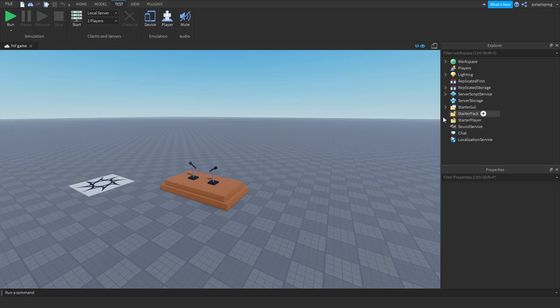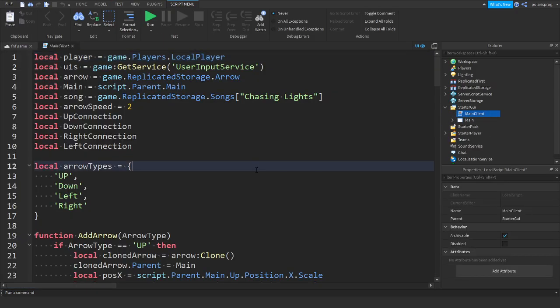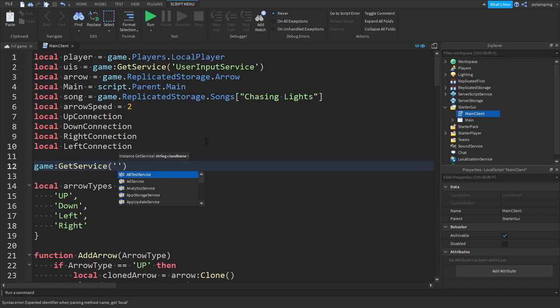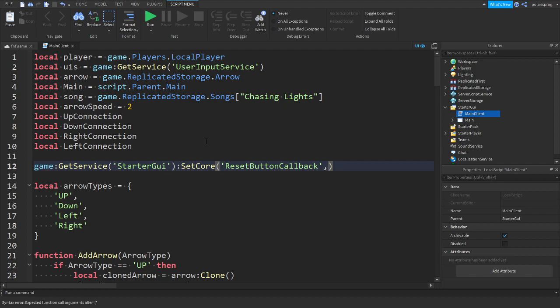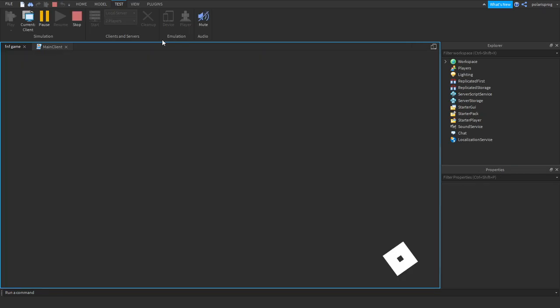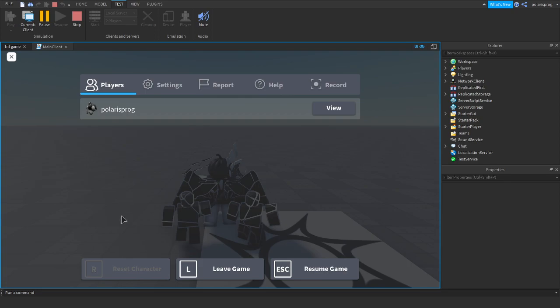We also have to disable the reset button. Inside of your main client script: game:GetService — StarterGui:SetCore and you want to put 'ResetButtonCallback, false.' Now you should not be able to reset your character. I think I've never tried this before but I think it should work. And you can no longer reset your character as you can see, and that's pretty easy to fix.